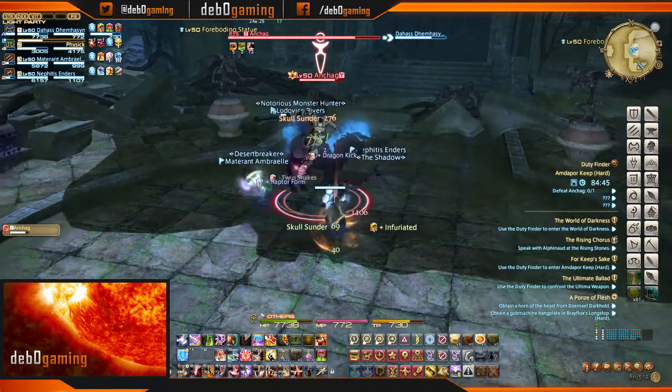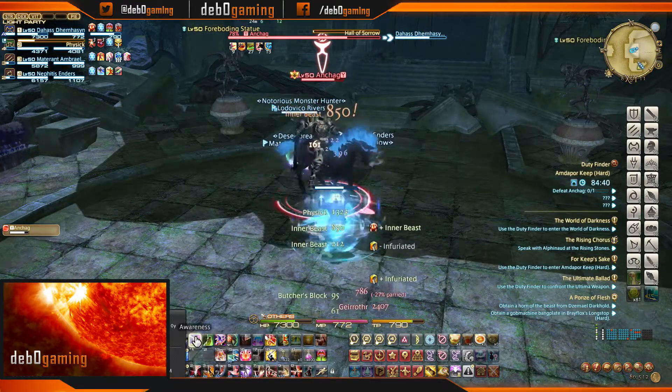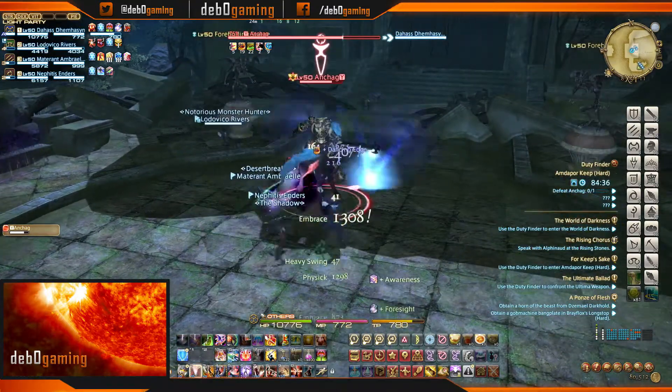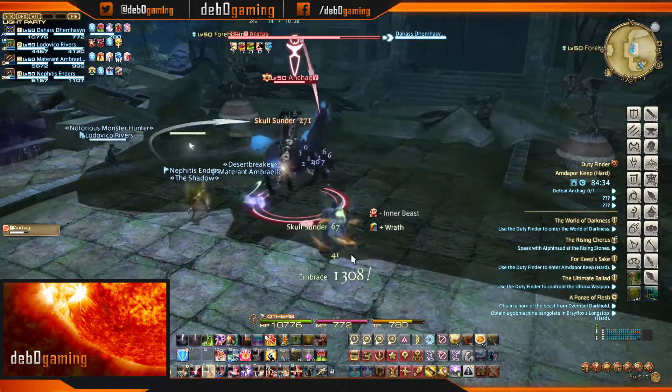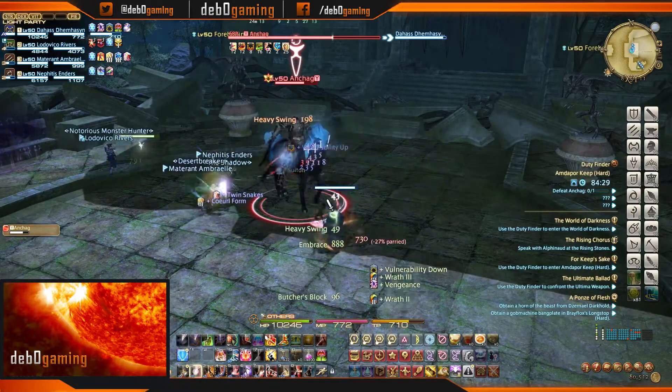After the charge, the boss will launch a large single-target damage nuke, then follow this up with a Hall of Sorrow AOE directed at a random party member. These are all the boss mechanics in their entirety.